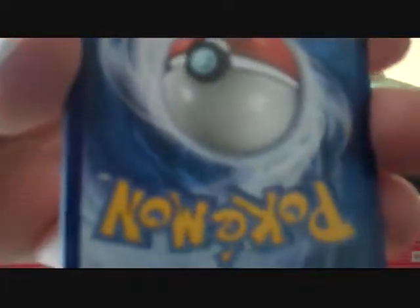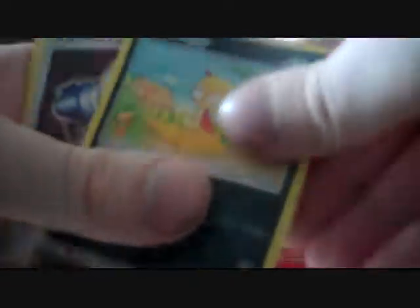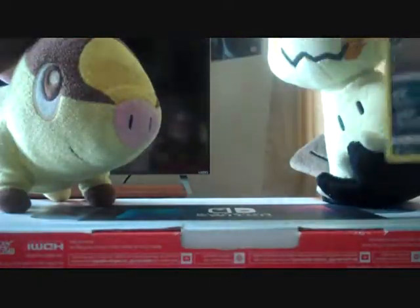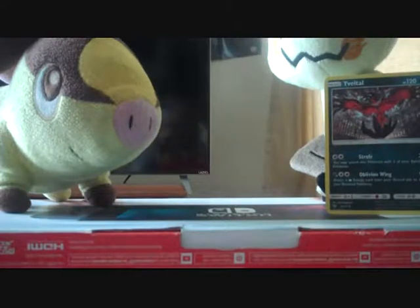I'll open it on camera so you can see I'm not pulling any punches. We got the code card here. You take three cards from the back, pull them in front, and that will leave you with the Reverse, Rare, and the Energy card in the back. We've got Pokemon Breeder, Arbok, Grapeball, Purloin, Voltorb, Golect, Weasel, Scraggy. The Reverse is going to be Pokemon Catcher and the Rare will be Yveltal, which doesn't phase me one bit.